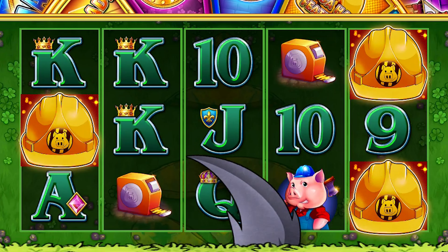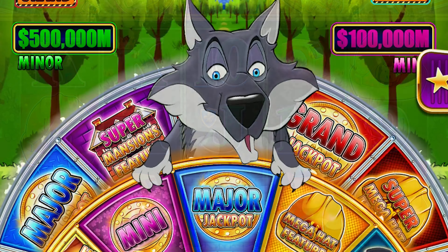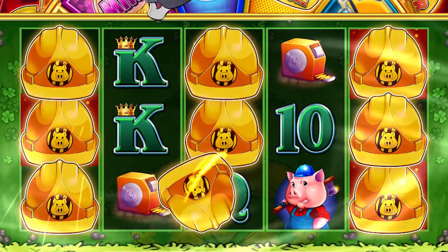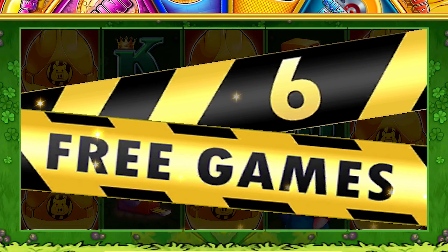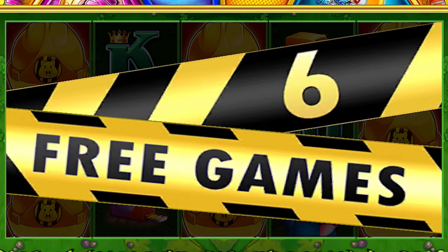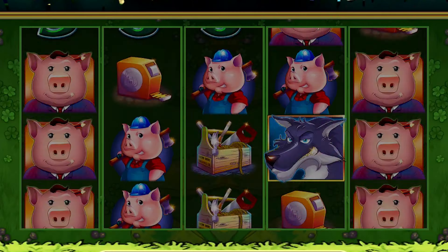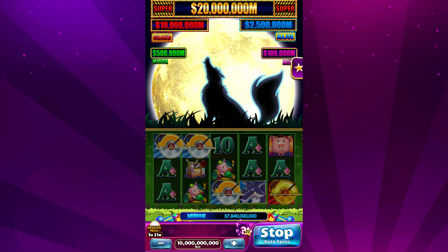One thing I love about Huff and Even More Puff is that the Wolf may appear at the end of a spin and give you additional hard hats in order to start the free games. In this example, the Wolf added an additional 6 hard hats, giving me 9 bonus symbols to start the feature. The Wolf may also howl at the start of a spin — when this happens, you may trigger any one of the game's features, including the upgraded wheel.